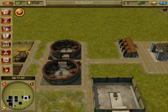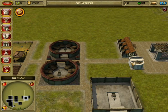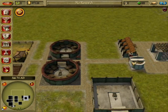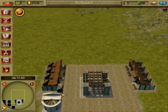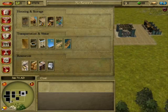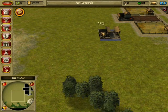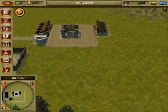Then build a road leading straight over there so the meat can get directly to the shops. Build a musical school and a little cleaning place to keep the city clean. Then you can build a trade outpost to trade the stone and wood.